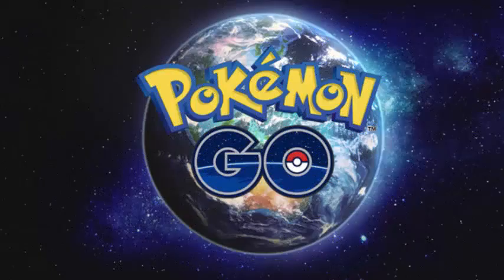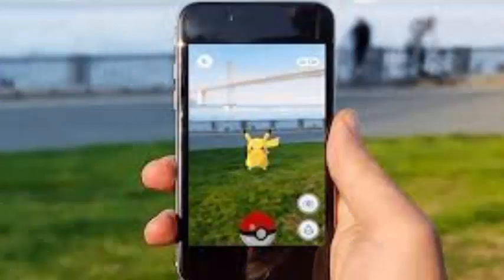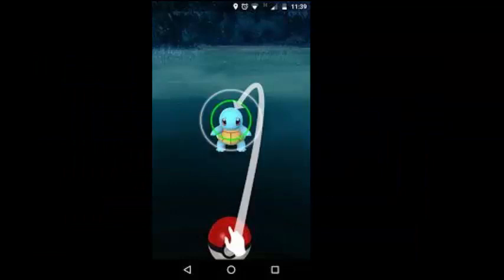The new update for Pokemon Go, a mobile game developed by Niantic Labs, has received version 0.101.1 on Android devices and 1.71.1 on iOS over the last few hours. Focused on bug fixes and improvements, it has also introduced some new features as the update patch shows.